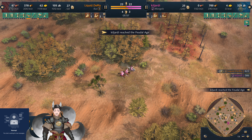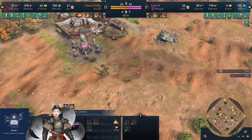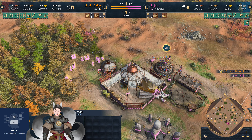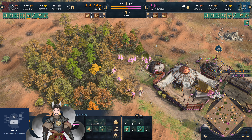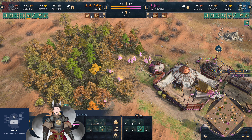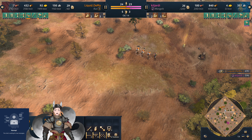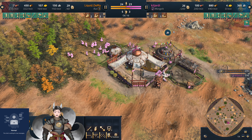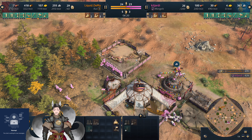Right now the Mongol player has no food and no gold — he's not even collecting gold. He's not going for Kashiks; he's going straight for the wood collection upgrade and a second town center. With the early knight on the field, he's going to have a hard time expanding out.